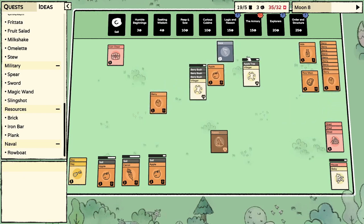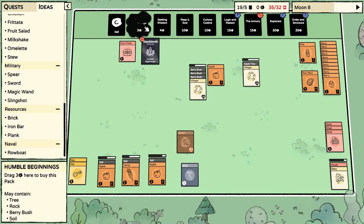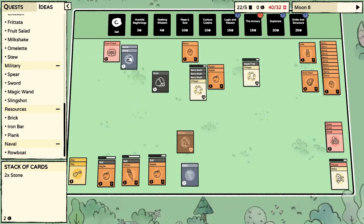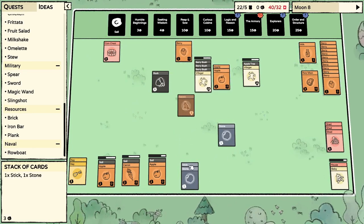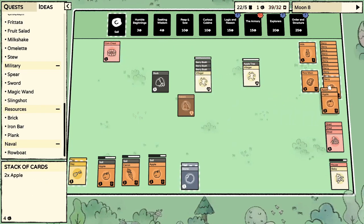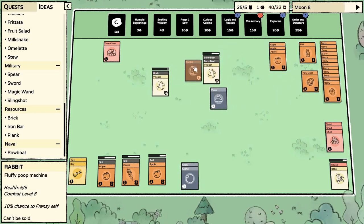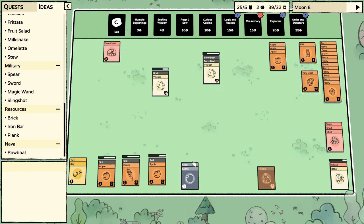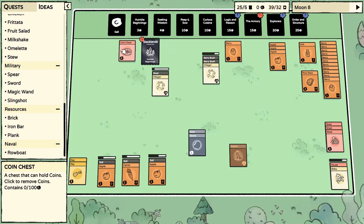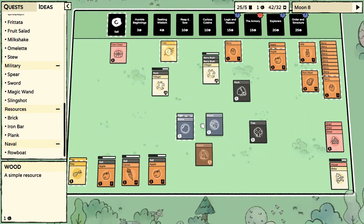I think we should probably sell some of these berries — let's hope — that's a lot of food actually, let's just sell three of them. We got a stick out of the tree — thank you! Hoping for some trees and rocks. There's a rock — we'll take the stone. I would love a piece of wood right now.